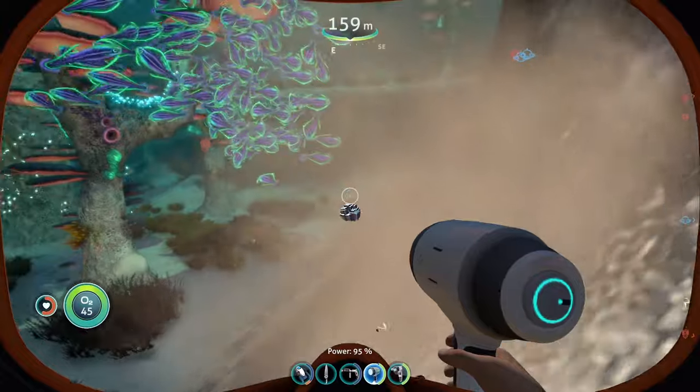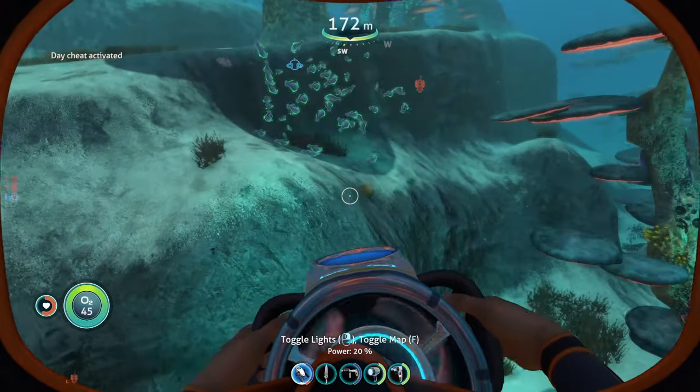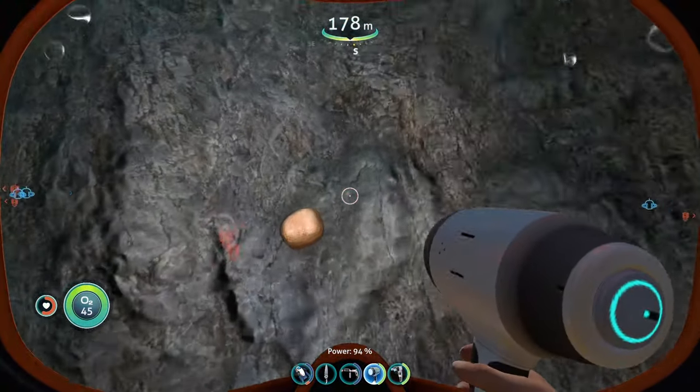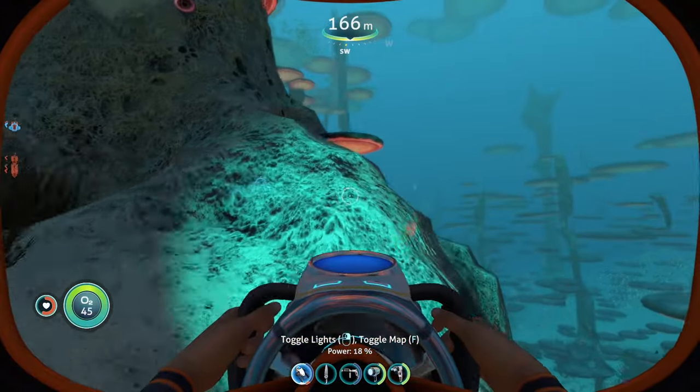Just like in the Bulb Zone, you're going to be looking around on these walls for the sandstone — and technically the correct term is sandstone outcrops, not deposits. Anyway, let's go to the next spot.